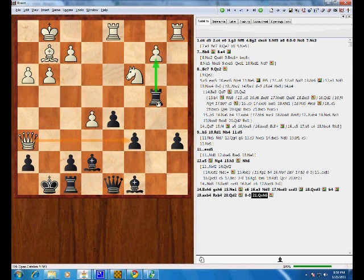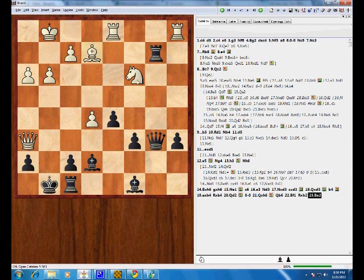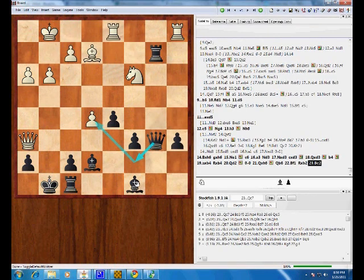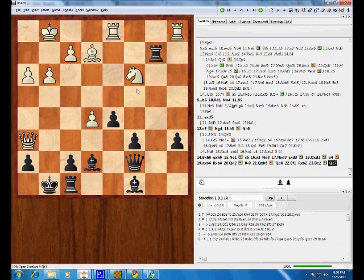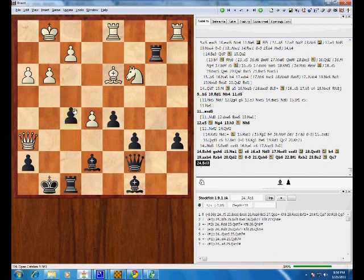I don't have any games to reference here, but one of the themes you really have to be constantly looking out for is a sacrifice on this square, so you have to be very careful about that. In this position, one surprisingly strong line is if black plays something like queen b6, you play a move like bishop e2 with the idea of playing the bishop here. He now threatens to play knight a4 having stopped this threat. So if black plays something like queen c7, then bishop d3 becomes interesting with the idea of f5 and then taking on a6.